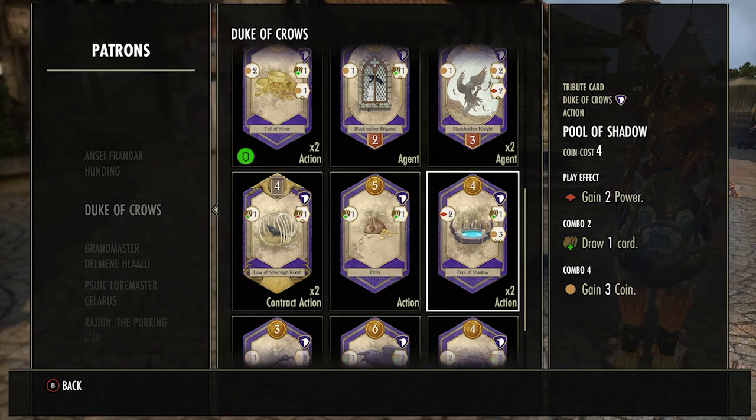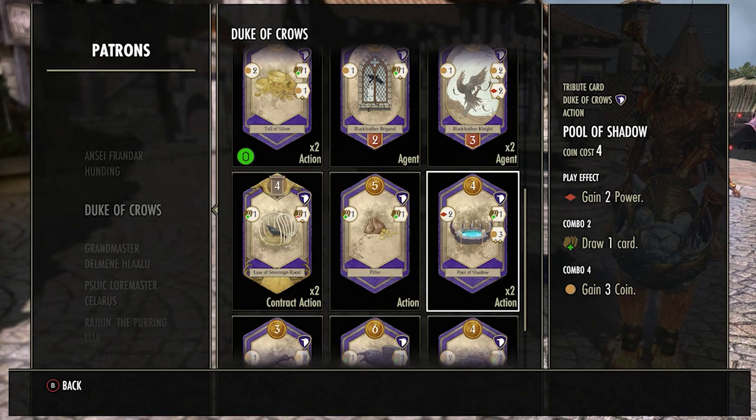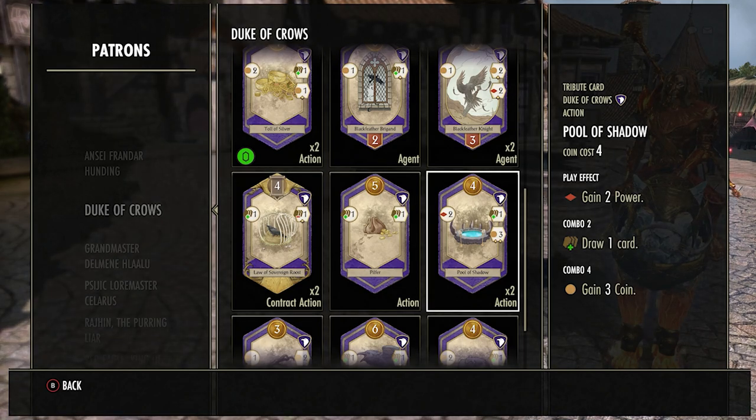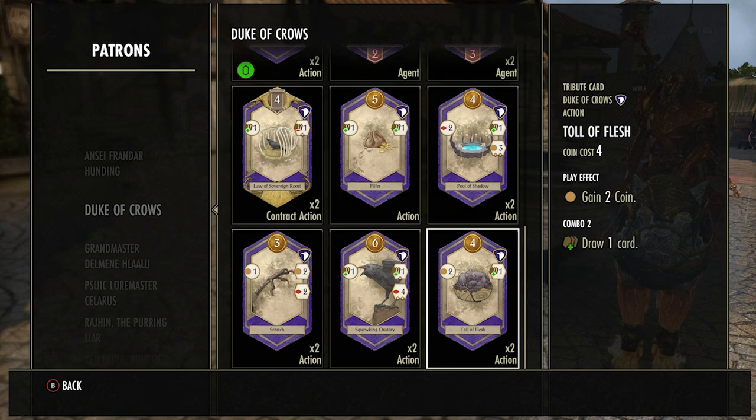Pool of Shadows is a really good card. You get two power from using it, which lets you build a small lead early. The draw card function when you combo with one other purple is really good, it's very cheap to buy, and if you combo with four purple cards you get three coins — which helps you buy from the store or hit the Crow card at the end of your turn. I would always buy this when I see it — very high priority.